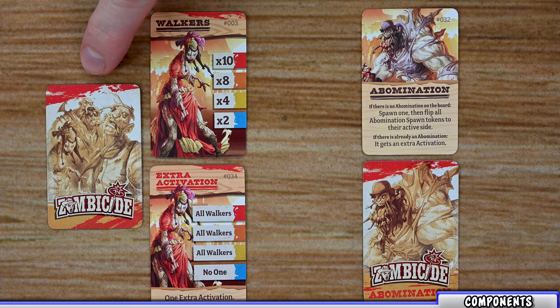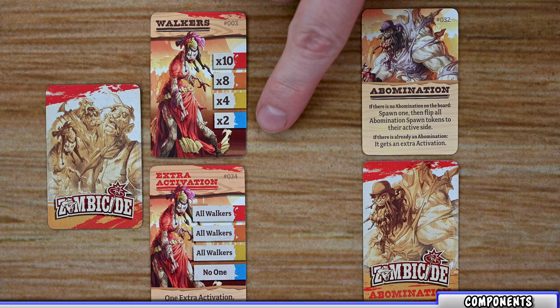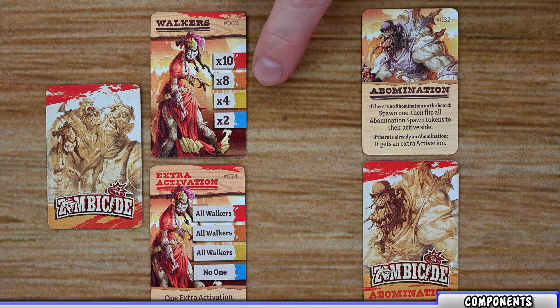The final deck is the zombie cards, used during the zombie phase to spawn new zombies into spawn points. There are three different types of cards. The first are regular spawn cards, which list the name of the zombies being spawned and the four different danger levels — blue, yellow, orange, and red — down the side. Based on whichever player has the highest danger level, that's the level you'll consult to spawn that many zombies of that type into that spawn point.